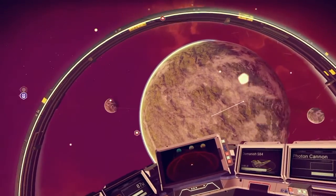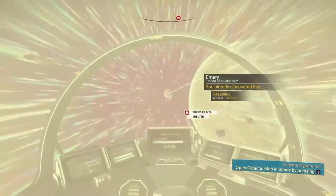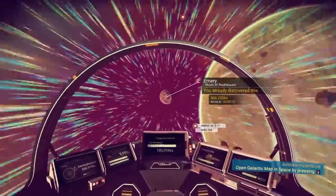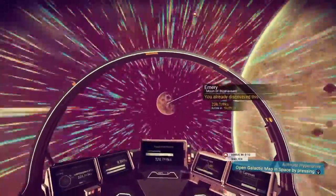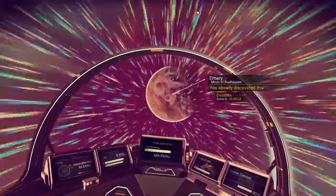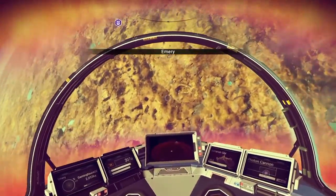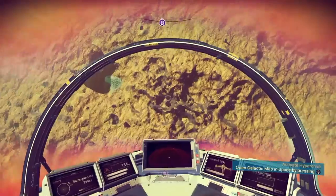I need to know where to go. This moon right here — I named it Emery because there's so much emerald there. Emerald is what you need because emerald is the most valuable mineral in this game. Gold is second, and then I think it's aluminum, nickel, and copper — those are your valuable resources.